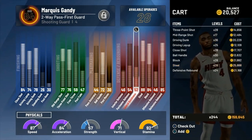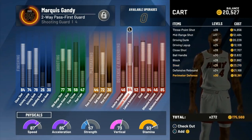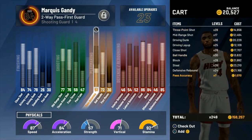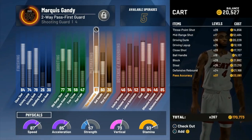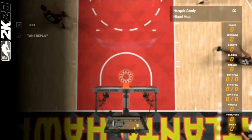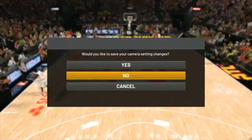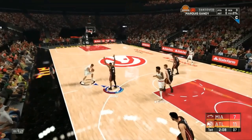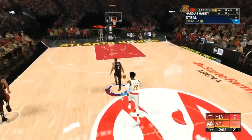I'm going to be showing you guys how to grind on low-overall wing players and bigs. The first build is this two-way pass versus guard — he's a 68 now, so I've had this build for a while. The first thing I did was up his rebounding a little bit and his steal so I can get those poke steals I always talk about. Make sure you change the camera to MyCareer default — I just feel like the game is better that way.